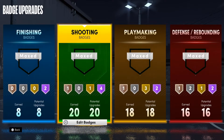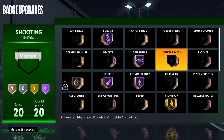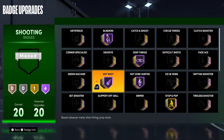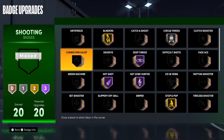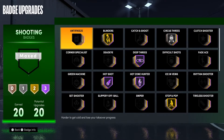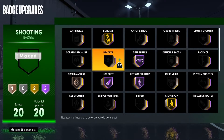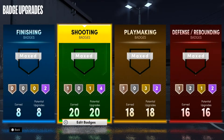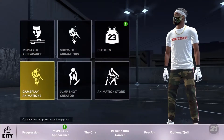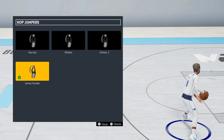First things first, I'm gonna show y'all my shooting badges. If you want an update on all the badges I'm using in every category, let me know down below and I'll drop that next. I do have to tell y'all — for half of the footage in this video I was using Circus Threes on Silver, but currently I'm only using Green Machine on Bronze and Blinders on Hall of Fame. Also, I know a lot of y'all are the six-seven power forwards and demigod builds, and half the clips you'll see I'm using that same build — and most of them can't get Circus Threes, so don't worry if that's why you can't hit the shot. Work on your greens.